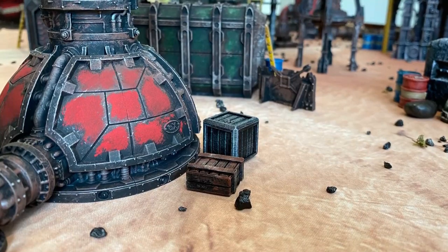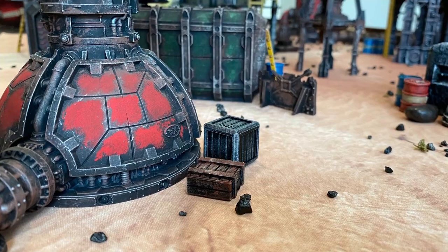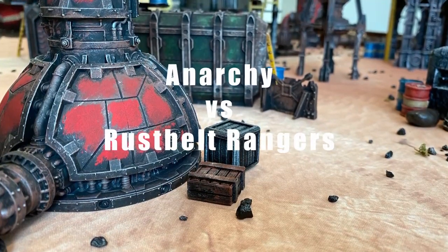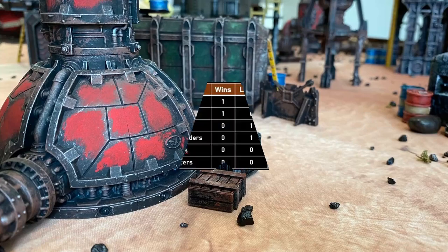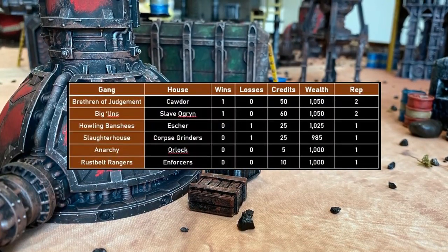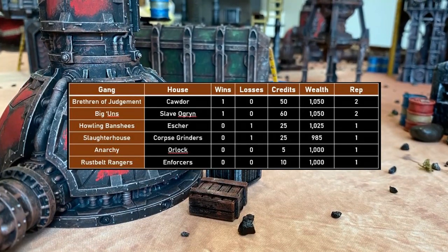Welcome back to Miniature Game Montage, episode three of our Necromunda campaign. I hope you've enjoyed the matchup so far. Today in the setting of Acropolis, Anarchy of House Orlock will take on the Rust Belt Rangers of the Enforcers. A quick look at our campaign table shows House Caldor and the Slave Ogren at 1 and 0, while House Escher and the Corpse Grinder Cult start 0 and 1.